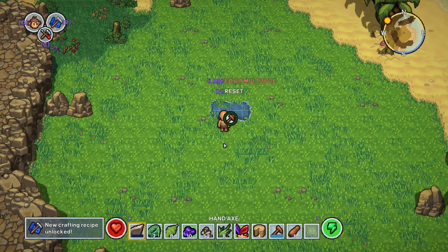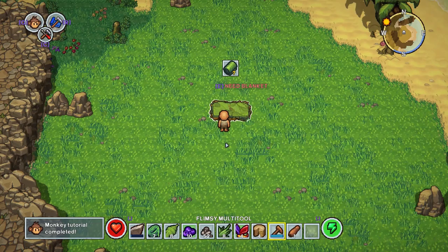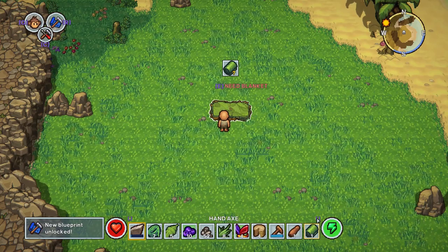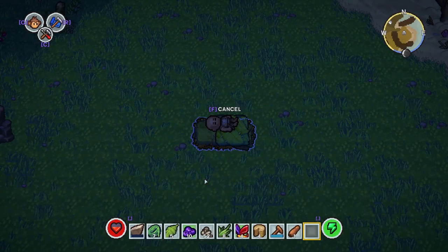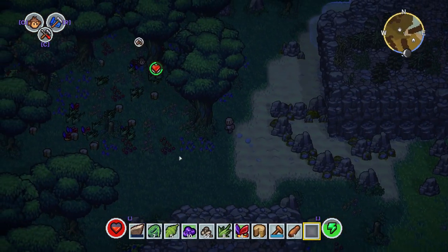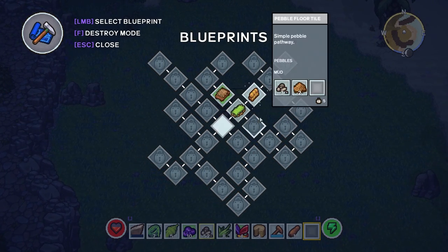Done, we can make one of those. We need to equip our multi-tool to build. Done. You can obviously get your monkeys to do this as well - you can literally get your monkeys to pretty much do everything. We need a blanket, so we're going to make a makeshift bed blanket. And just like that we've got ourselves a bed. We probably shouldn't have slept because it's the middle of the daytime - we're going to save and sleep real quick. See now it's night time. I don't know if the monkey harvesting continues while you sleep.